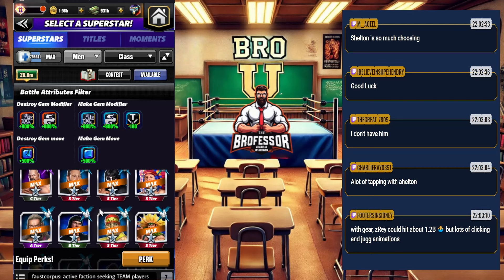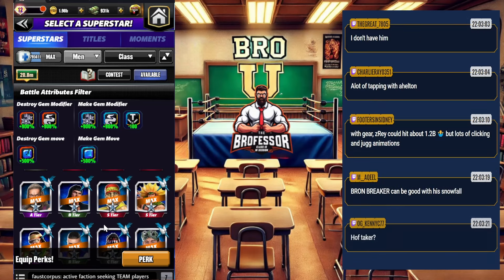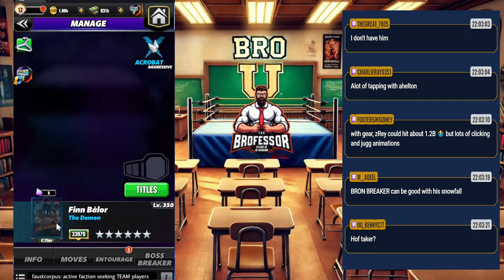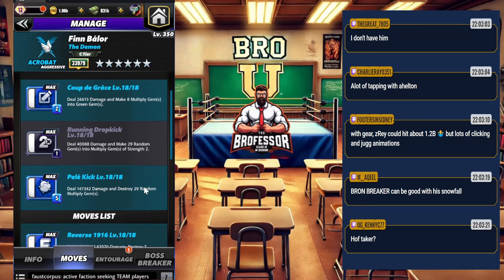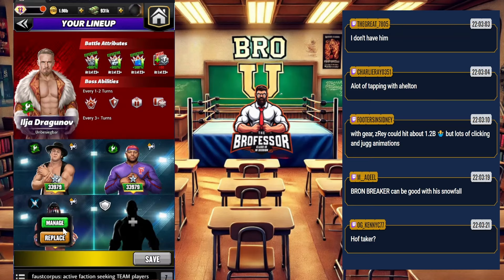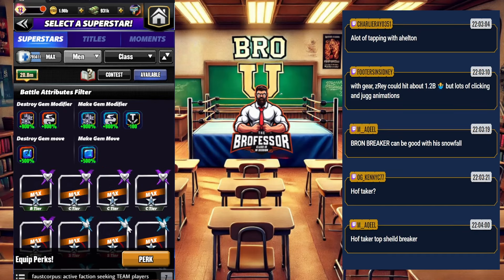Edge doesn't make enough, but he does make a lot of clicking and jug animations — you'd have to get lucky with zero-z. Rey Mysterio is probably the best. Hall of Fame Taker makes green — he's on the list too. Finn Balor makes multiplies into greens, and multiplies into blue as well, so Finn Balor could be somebody you can use. Hall of Fame Taker greens for the shield with his trap gem setup.